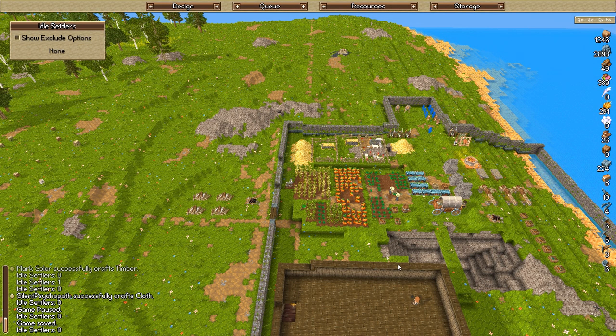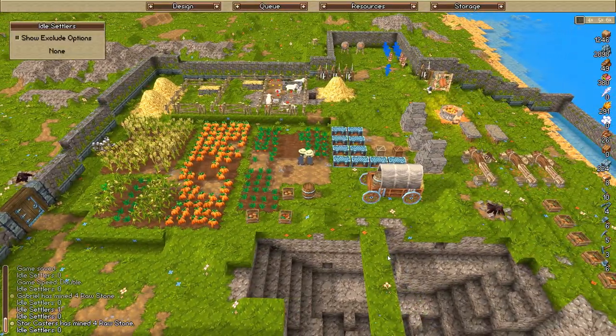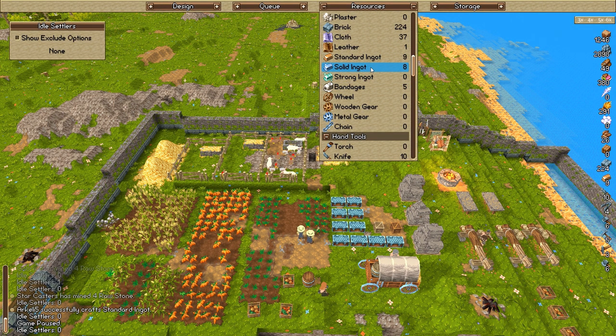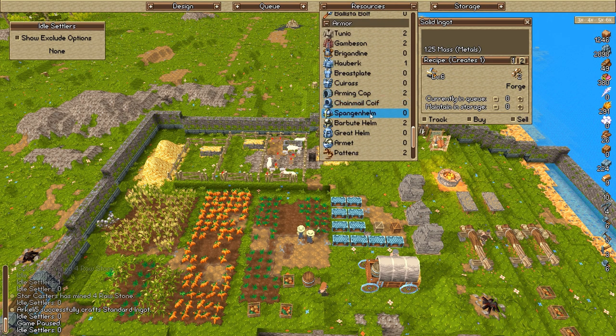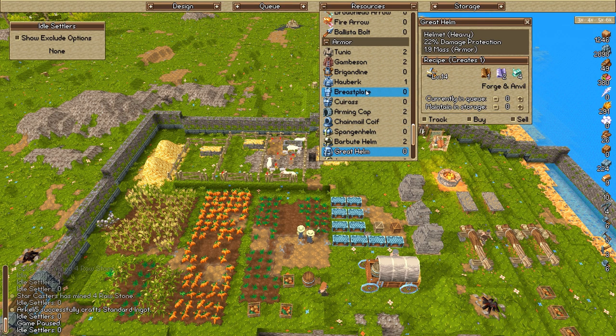Welcome back to Falcon Timber and Stone. Off-camera I did a little bit of resource management to see what we need to do. We have a double for most of the offensive weapons — we have the barber at home which required ingots, but the next one will be the great helm requiring strong ingots. Regardless of which path, we need strong ingots to go beyond what we currently have built.